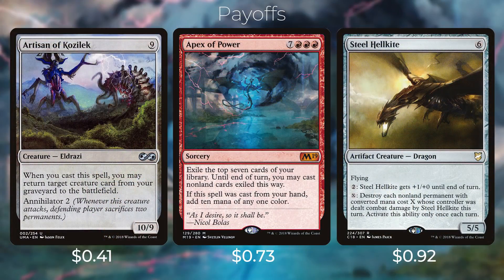Let's talk about a few cards included as payoffs for Atali. Since we are budget, we cannot include the Eldrazi Titans, which would work out perfectly in this deck and would be an auto-include if you have them. First up we have Artisan of Kozilek — nine colorless for a creature Eldrazi. When you cast this spell, you may return target creature card from your graveyard to the battlefield, and it has Annihilator 2 — whenever this creature attacks, the defending player sacrifices two permanents.